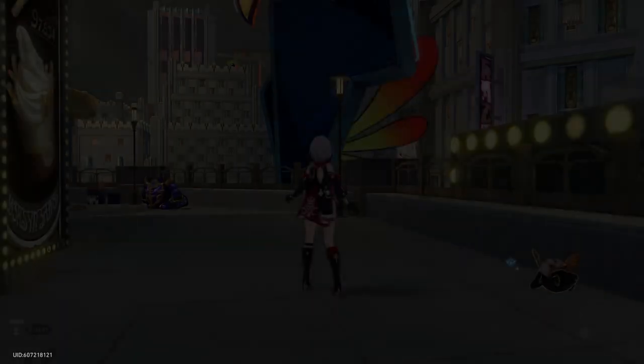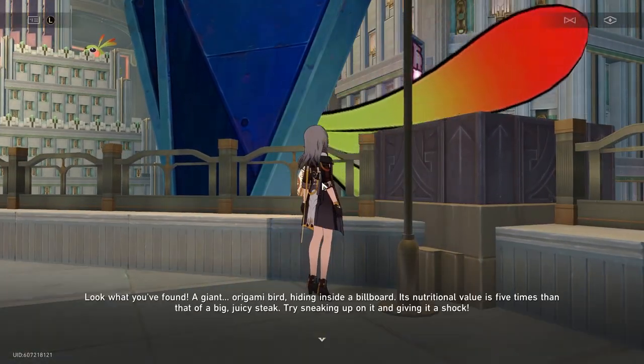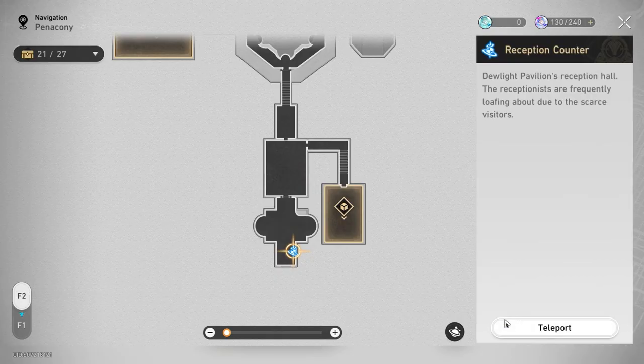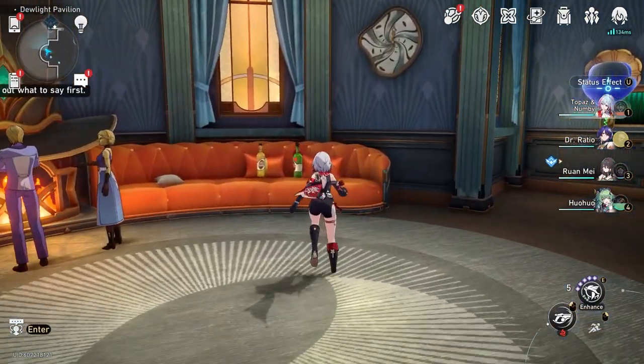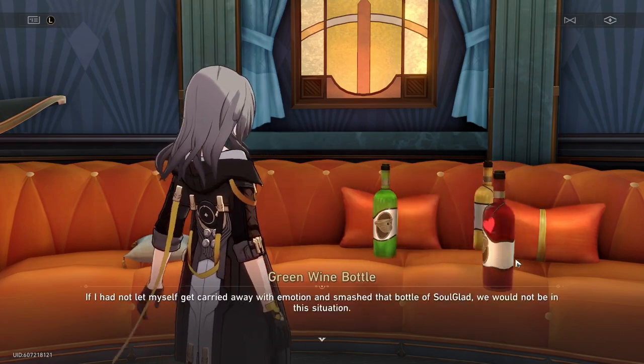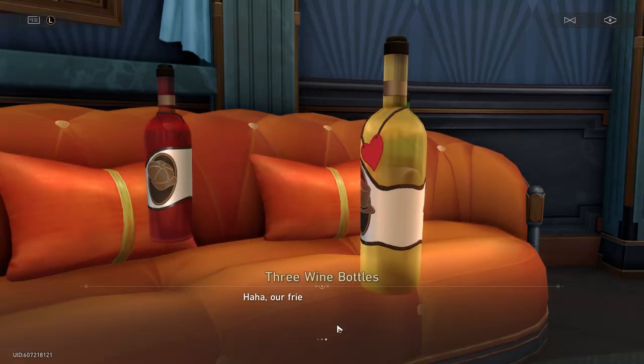You interact with a massive origami bird that also happens to have a severe alcohol problem, probably because his wife left him and took the kids. Anyway, he wants you to get him some wine, so you head to the entrance of the Dewlight Pavilion. To the left you meet three talking wine bottles — they're all buddy buddy, but what you do is gaslight them into no longer being friends with each other and take one of them.